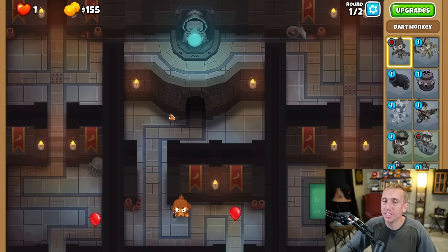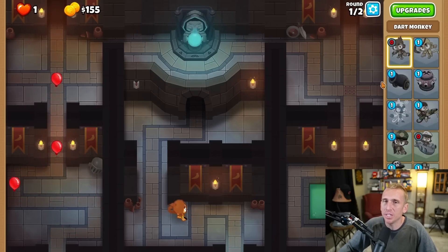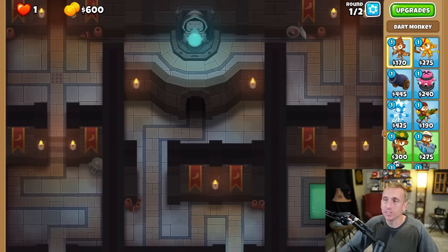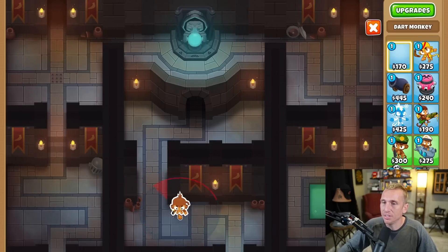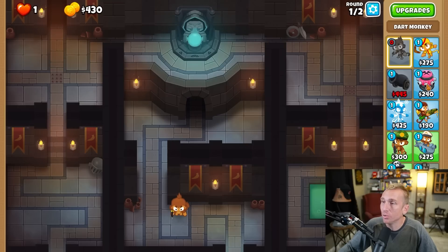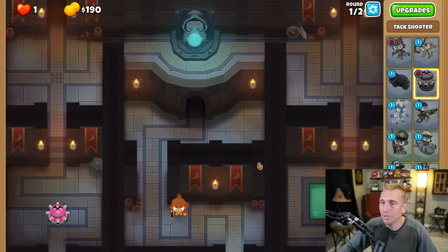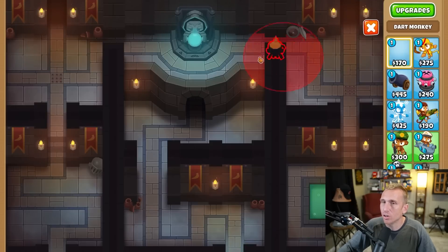Do we get money? Because if we get money we might be able to make this work. No, because this is only gonna last a few rounds and we don't get any more money. Okay maybe we didn't get the cheapest towers possible - what is that, three fails so far? Not that far off. So obviously dart and then a glue is the cheapest, or no - attack would be the cheapest. Okay attack, so maybe we can get another attack. No, we don't have enough, so we have to make a tower see across - maybe a dart monkey right here.